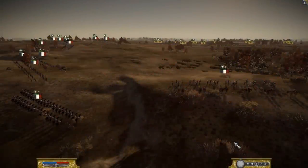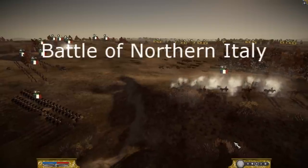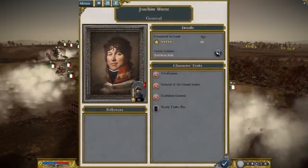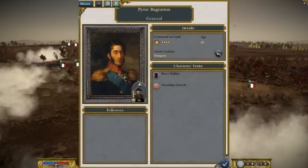Hey, it's Mr. Exciter here with another battle gameplay. Today we're featuring the Battle of Northern Italy between the forces of the French Empire and the Russian Empire. Leading the forces of the French today is Marshal Mirra, and leading the forces of the Russians today is General Piotr Baghtarion.